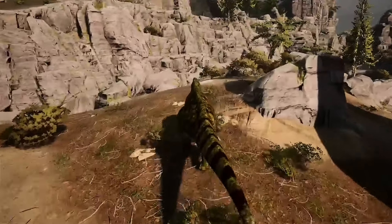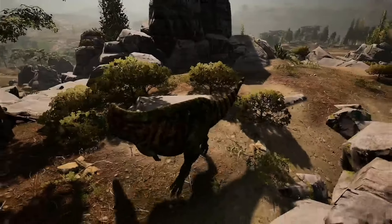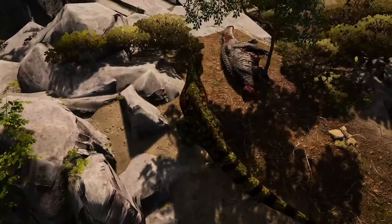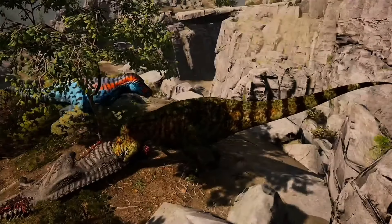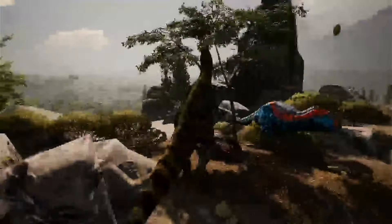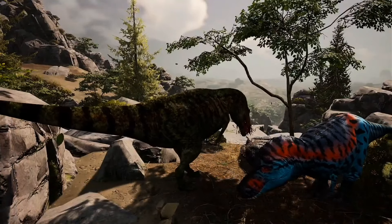But we might get it on other stuff, we don't know. We also have a new effect — if the Rex could come over here and crouch underneath me — we have this new effect for eating. So we eat this. This tree is in the way, but you see all that blood splattering? It looks really cool.